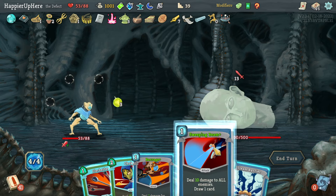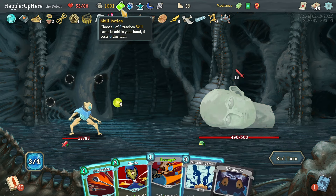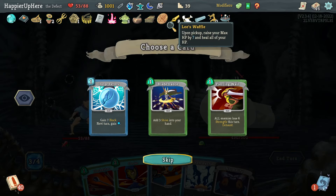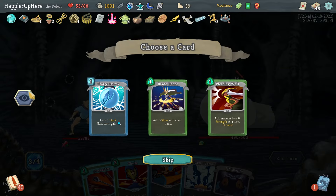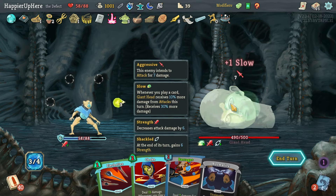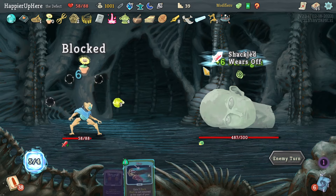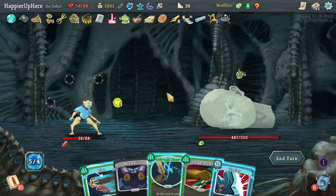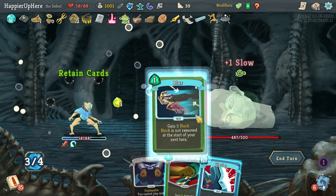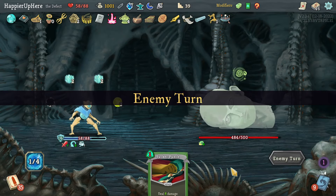Piercing Whale and Steam Barrier together — just barely enough thanks to Tungsten Rod. Another Normality — at least I'm getting rid of normalities early. Definitely don't want to hang on to Normality for later.